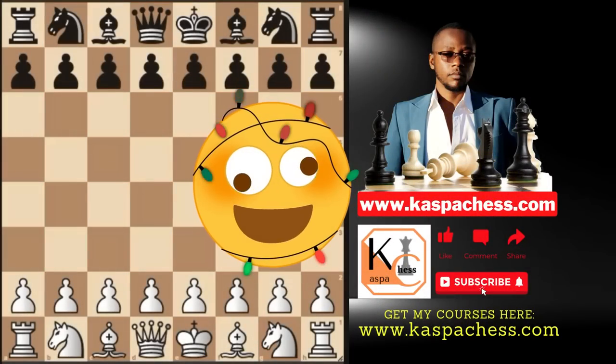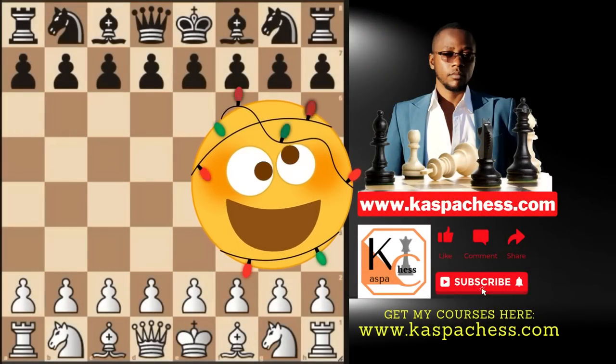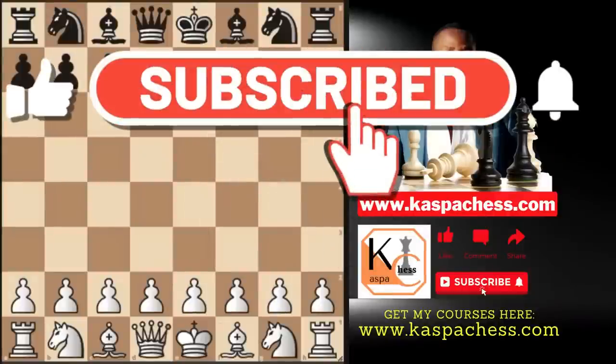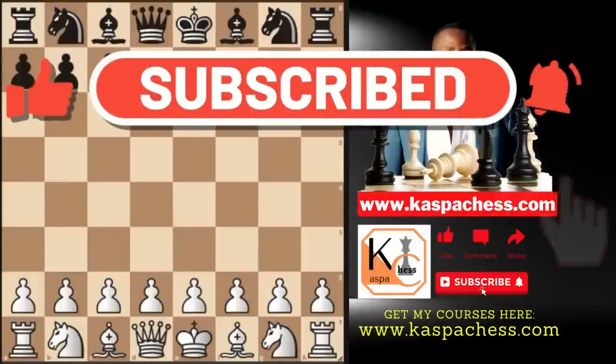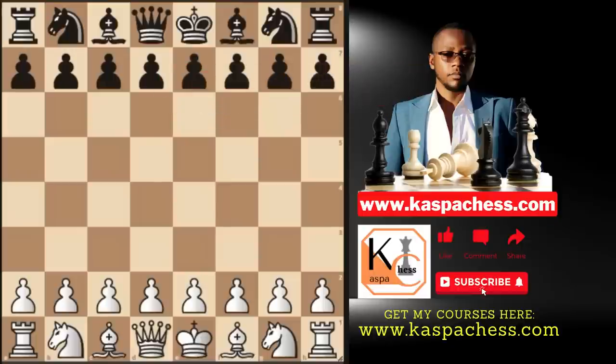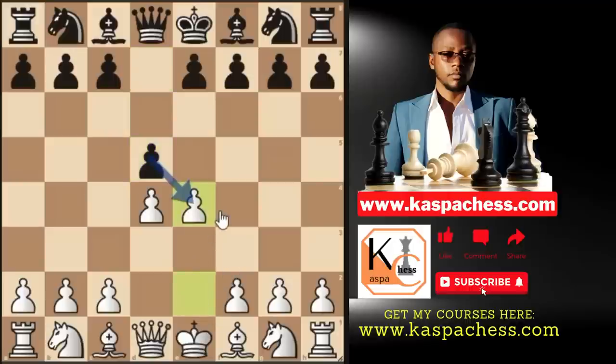Hello dear chess lovers and friends, welcome to the Nation of Vibers. In today's video, I'm going to be showing you a very simple gambit to learn, actually one of my favorite gambits in the d4 opening. This video is posted by d4, d5, and then instead of playing pawn to c4, or knight f3, or pawn to e3, you simply go pawn to e4. Ladies and gentlemen, welcome to the Black Madima Gambit.